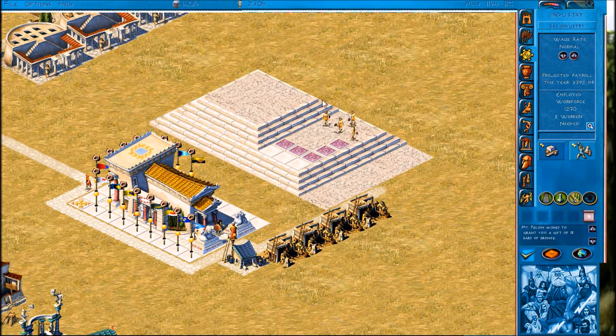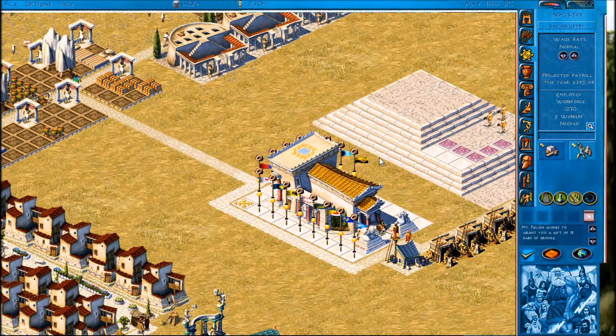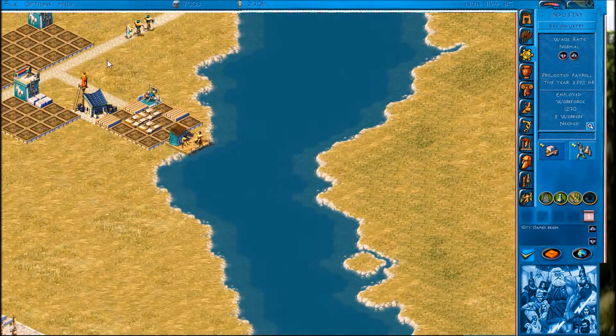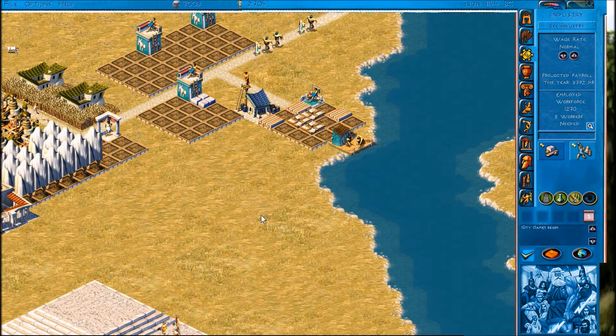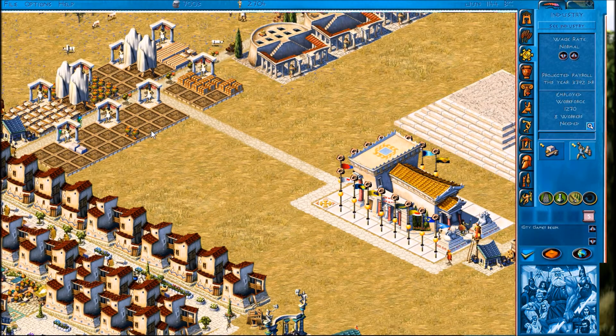I like how you can actually see the sanctuary being built - it's not just something that ticks and then suddenly it's constructed. You get to see them actually build it which is quite a nice touch. Oh - our city's contestants won the last Olympian game so we're hosting the games! That's so cool. These must be the enemy contestants coming in. Could we just like, kill them all off and guarantee that we win? All right cool, so we're actually hosting the Olympic games - that's quite prestigious.